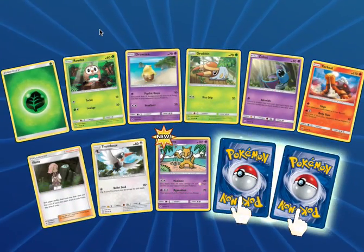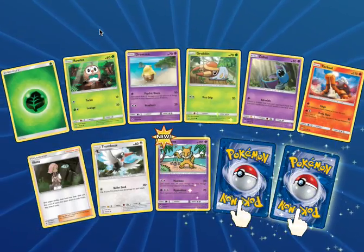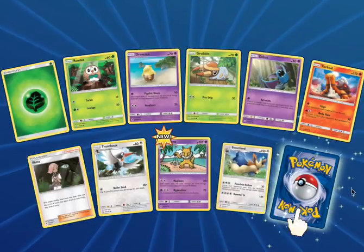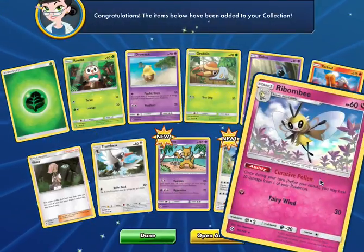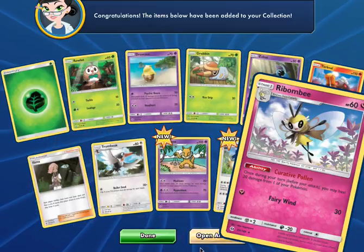Shout out to Unlisted Leaf Energy. We got a Rowlet, a Drowzy, a Grubbin, a Zubat, a Torquil, an Illama, a Trumbeak, a Hypno. Our Reverse is a Stoutland, and our Rare is a Regular Ribbonbee. So last time we got the Reverse Ribbonbee, this time we got the Regular Ribbonbee. Okay with that.